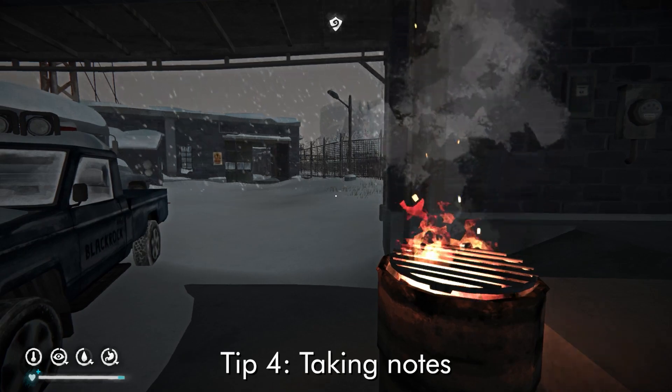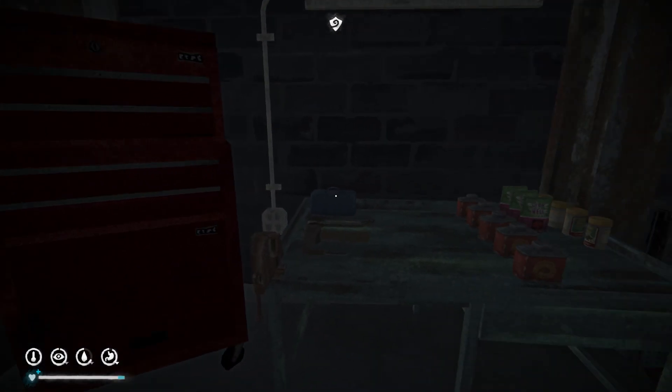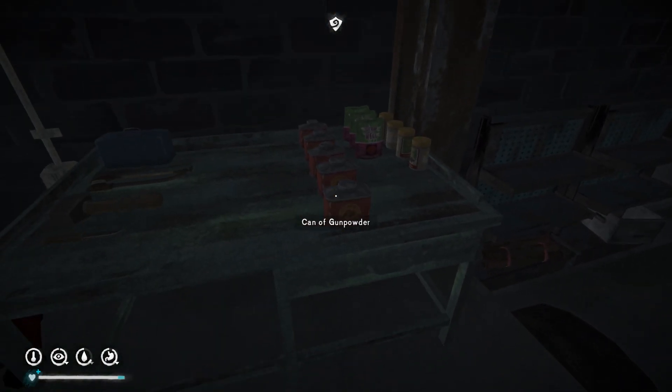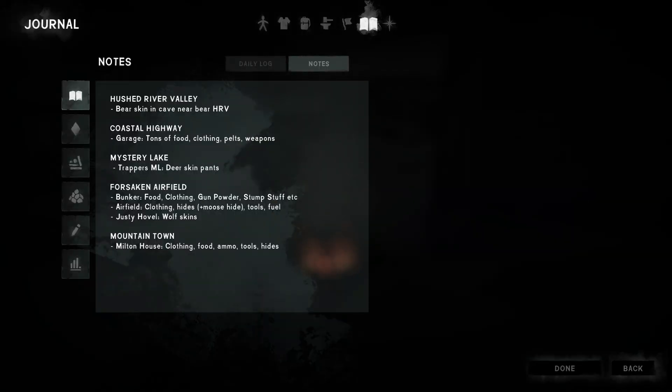As you survive in survival mode you will likely collect quite a lot of items — this depends on difficulty, but generally if you're doing well you're going to have a lot of different items you can't carry around all the time. A great thing to do is keep notes in your journal, where there's an area to write things down. I find this really handy because I can write down what I have and where, since after a long run you're going to forget where you've left stuff. It's a nice easy way to remind yourself what you have, where it is, and which regions it's in.